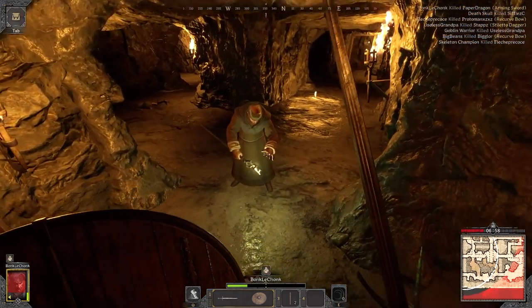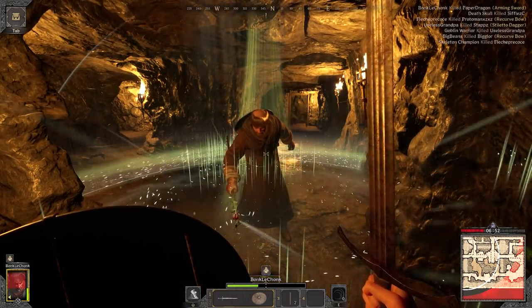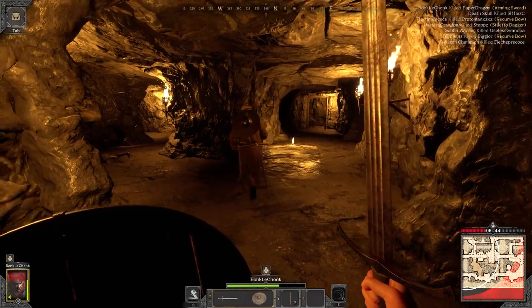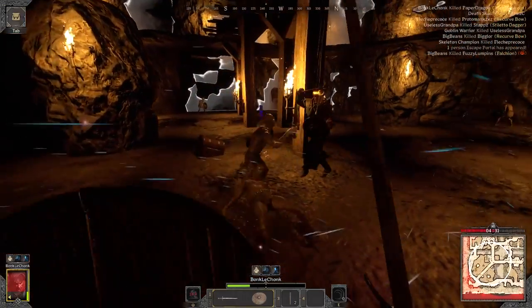These next few clips are from the previous playtest, but I think there are a few good lessons here. A cleric was healing me — it's a miracle! The key to surviving as a fighter is to find a cleric. Friendship is always the way.